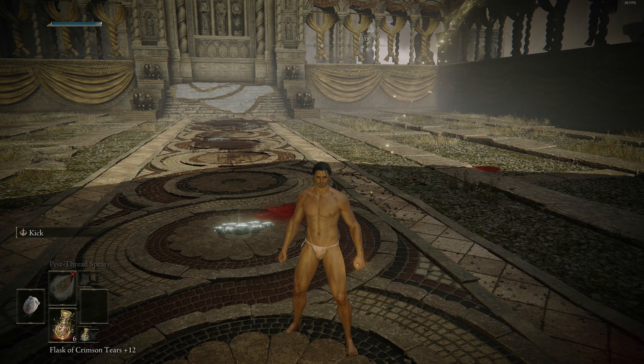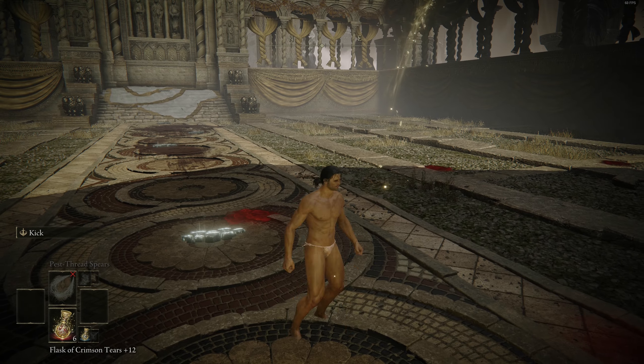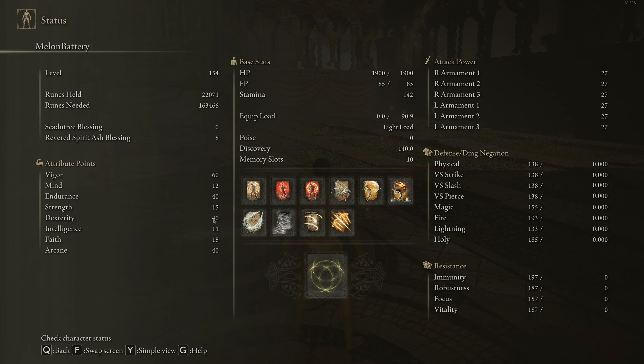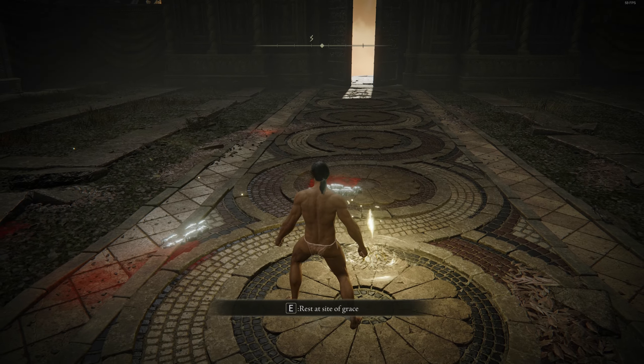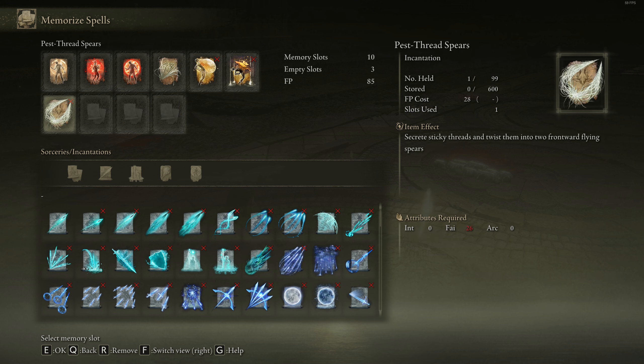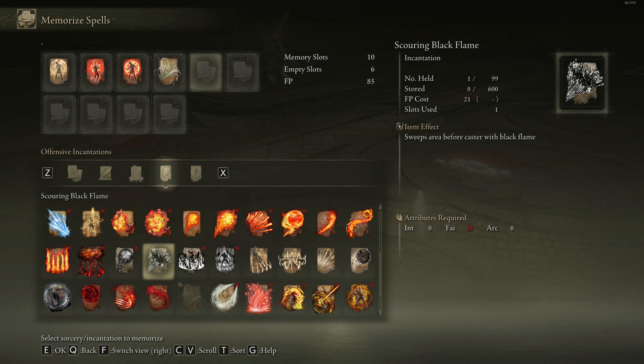These are my stats. 40-40 arcane and dex and endurance, 60 vigor. Put a little bit into mind, just to have some more FP. Strength 15, just to try a couple of weapons. Intelligence 11 for the throwing knife, really. And faith 15 for basically some of the spells. So let's just put some spells on the bar — we don't really use spells, but whatever.